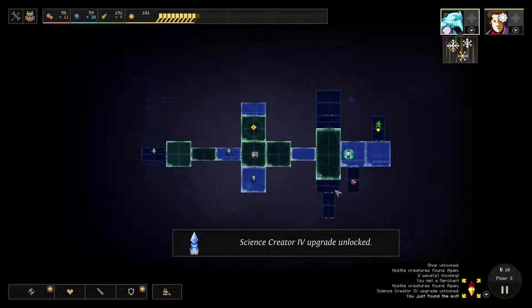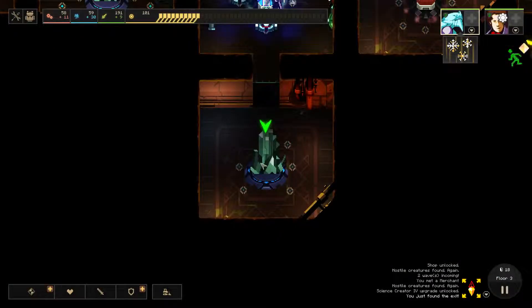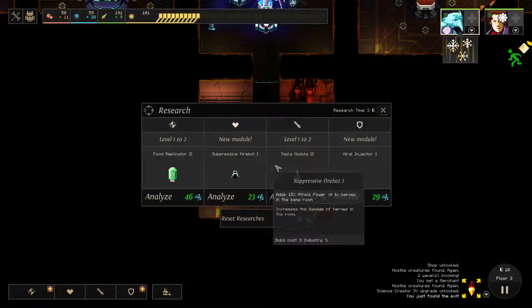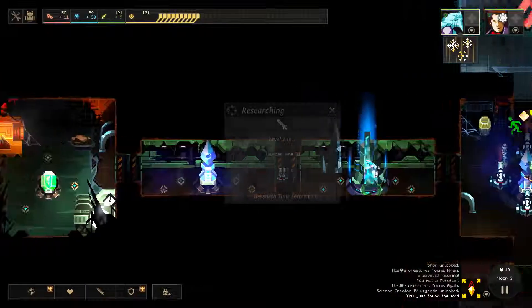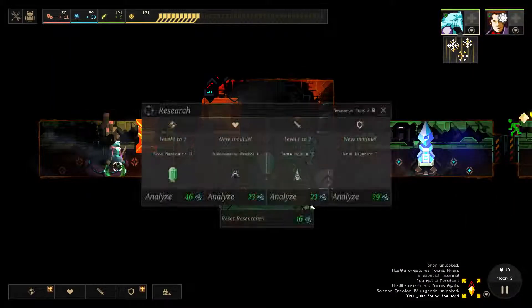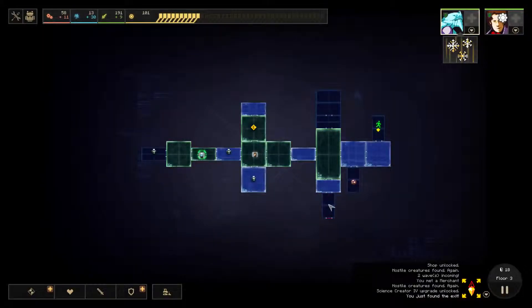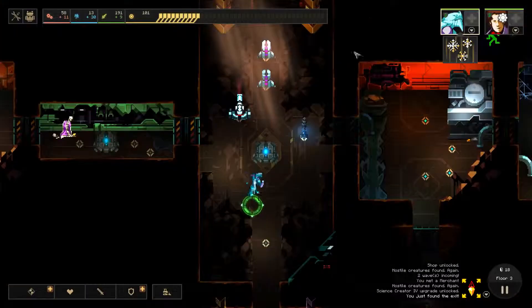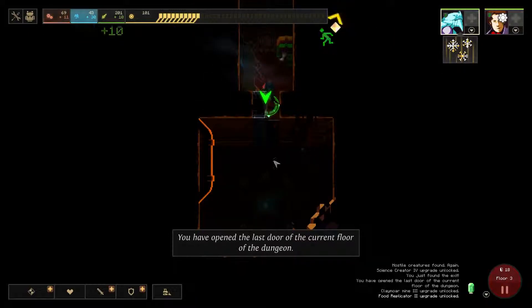I don't know — we're in this floor so unless there's a hero behind that door, there's no hero. Tesla module two, food replicator two would probably be nice. Are you doing the claymore mine? What do you have back there — I'm thinking this might also be the last door. Let's go with the food two. It makes more sense in the early floors to make the productions better that way. We build more over time. Like when you're on floor 11 or 12 you don't want to do that anymore — you want to upgrade your weapons as much as you can.